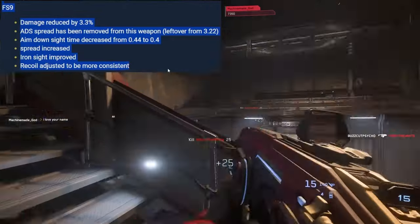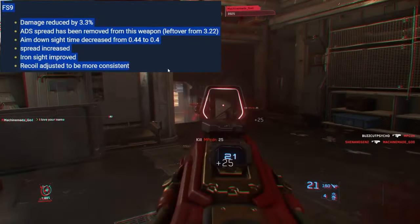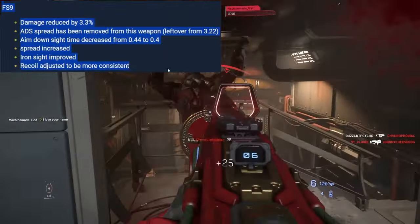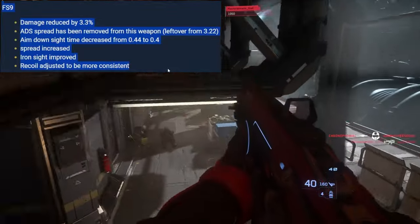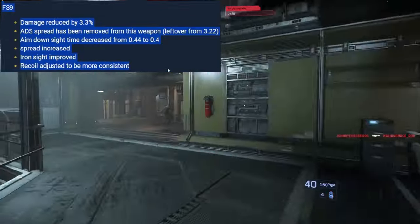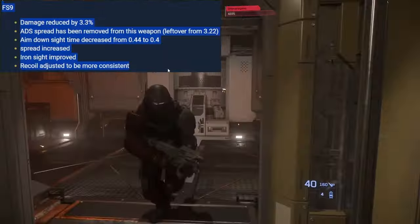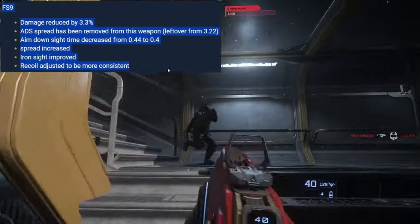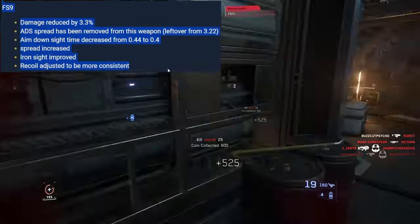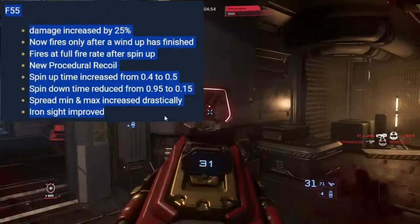LMGs — the most overpowered weapons in Star Marine and the PU for a long time before the TTK changes. FS9 — my favorite LMG, used it constantly until they changed the TTK and reduced the magazine. Changes: damage reduced by 3.3%, ADS spread removed, ADS time decreased from 0.44 to 0.4, spread increased, iron sight improved, recoil adjusted to be more consistent. Nothing here seems bad — just a solid all-around LMG. I'd need to feel it in-game but I don't think it's bad.